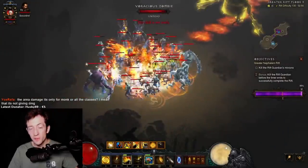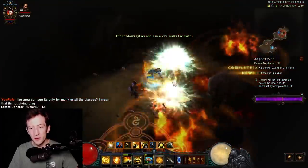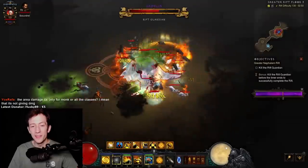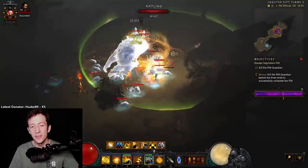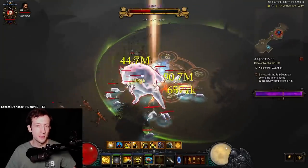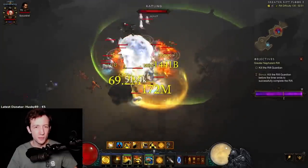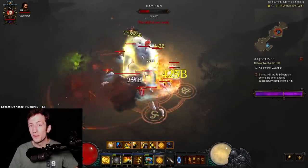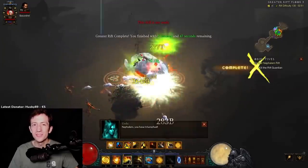And with this we conclude the guide. I hope you enjoyed this and are going to have a lot of fun with the reworked Inner Monk. I think it's a very cool rework and especially on non-season, or when season 24 ends and the builds balance out between Wave of Light and Inner Monk, you're going to have an insane powerhouse of a build that will probably end up being one of the best solo and farming builds. Hope you liked the video and I'll see you guys next time.